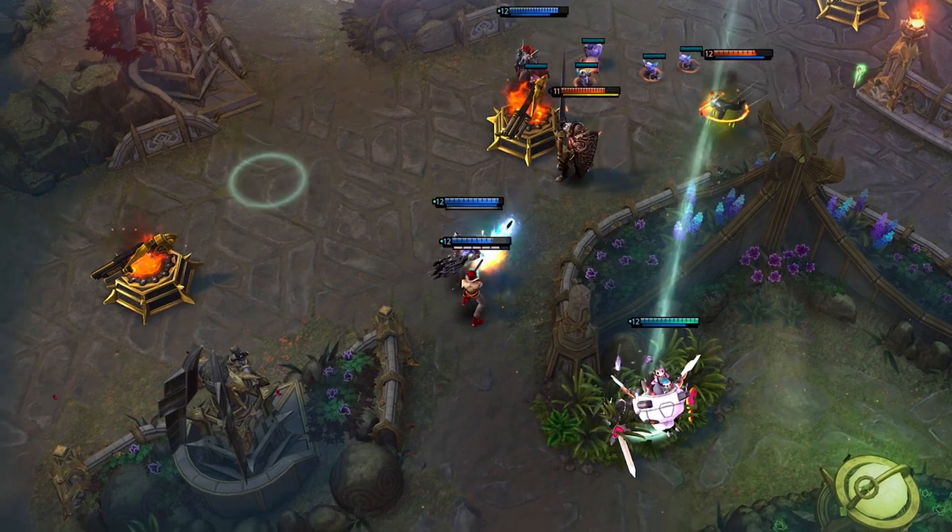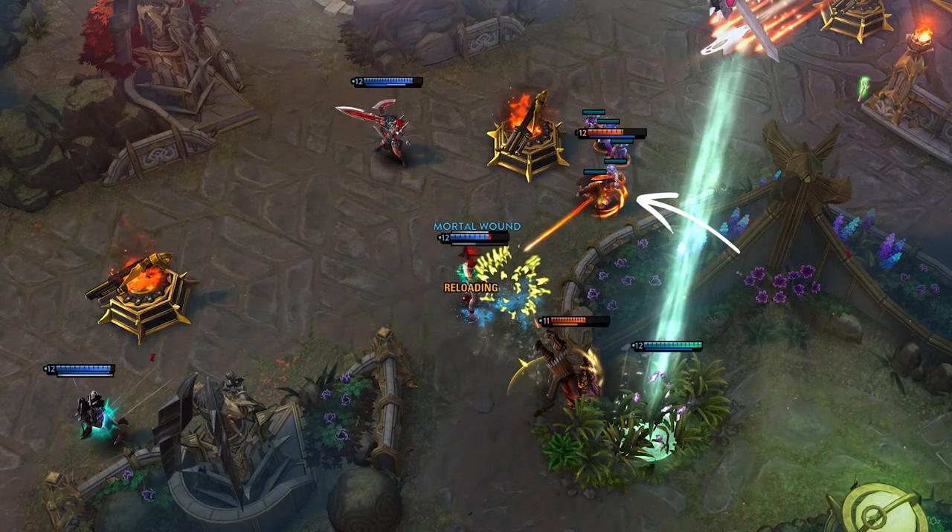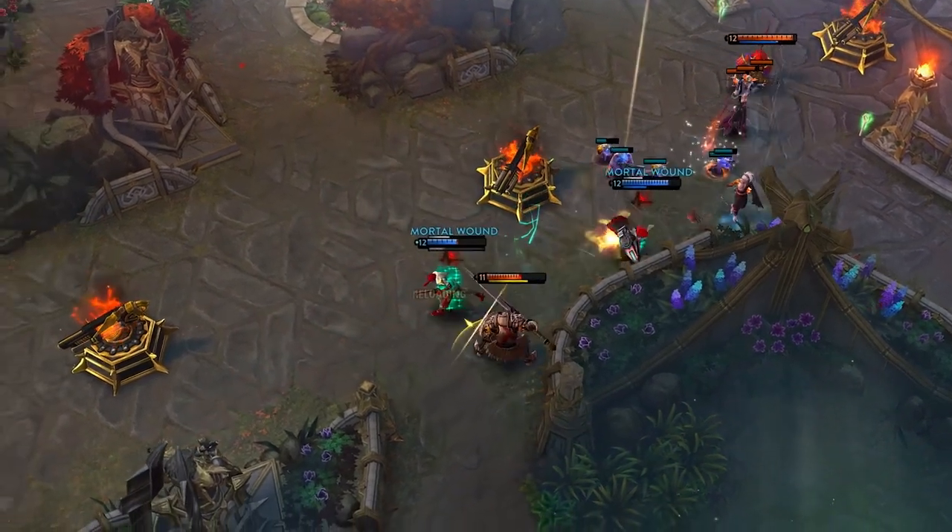When Lance comes in to impale, Kane takes a quick side step and then focuses on the enemy Ringo. He uses Once More to close the gap and lands a few basic attacks followed by a Triple Tap to quickly finish off the carry.